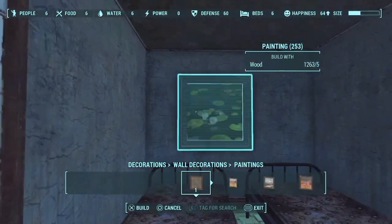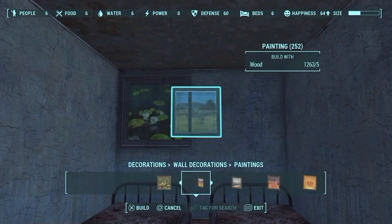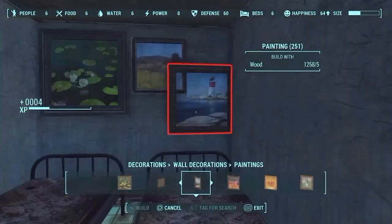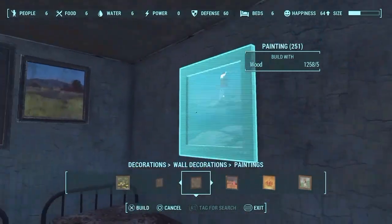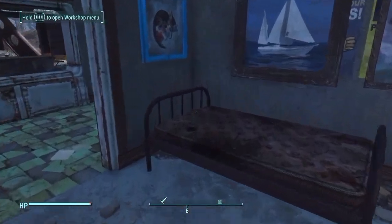You can see that just by doing these things, my happiness is already at 64 and still going up. I'm also putting up a whole bunch of paintings — some people believe it affects happiness. I'm not too sure, but I can easily afford it and it makes the place look nicer.